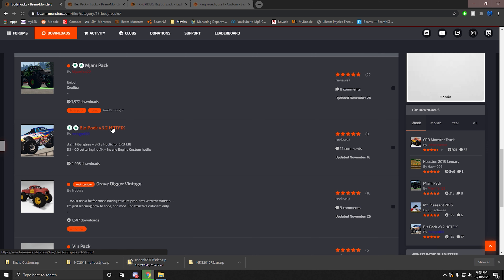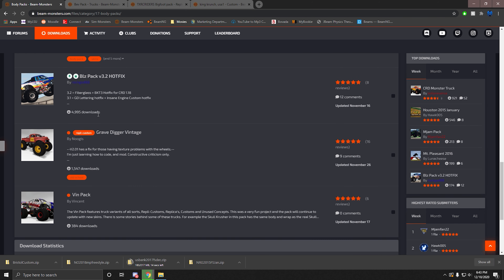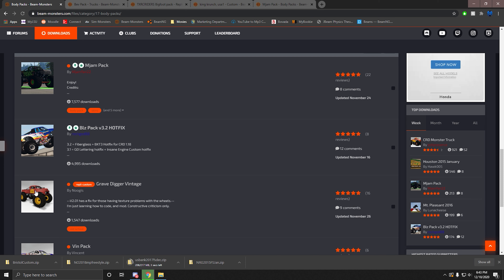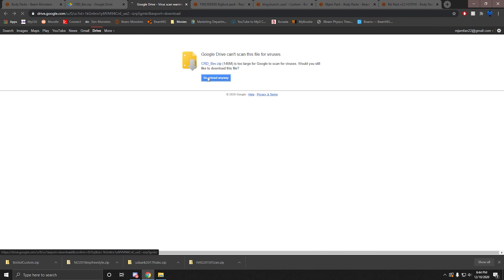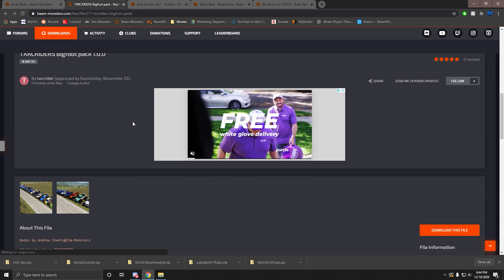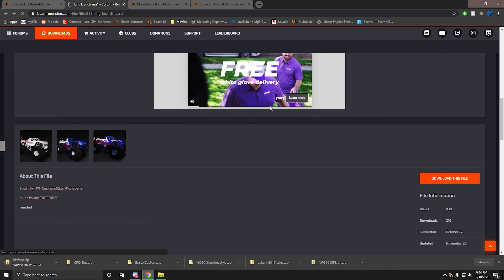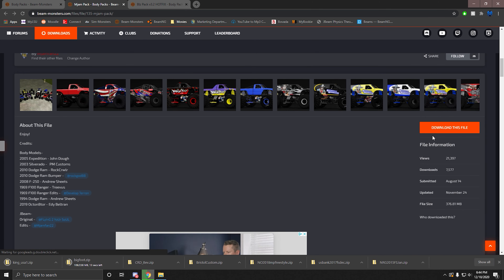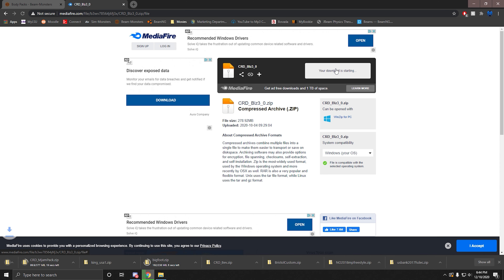There's my pack and Grave Digger Vintage in the body packs section. For some reason these two packs got uploaded there when there are no extra bodies, but I'll have to fix that. We also have Blaze Tech Pack 2. It's always safe to download files on our site — we test everything before it gets approved. So we're downloading the Bigfoot pack, King Crunch, my body pack which has four to six different bodies, and Blaze Pack which has a bunch of different extra parts.